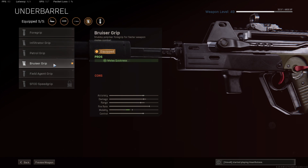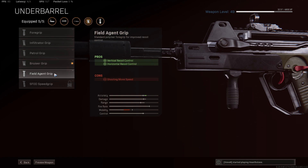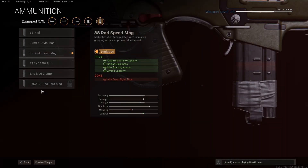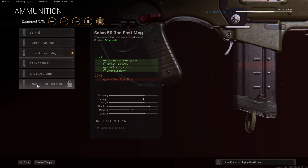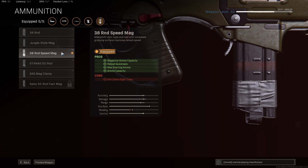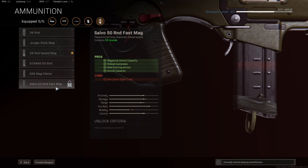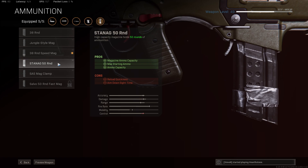Then the underbarrel — the big change here — adding the bruiser grip means we do get that intense amount of recoil control, making this a very, very accurate weapon. The field agent grip we do want to skip over for the time being. I'm sure they will fix this once people start spreading this around saying the bruiser grip, which is only supposed to increase melee speed, does actually increase recoil control as well. So bruiser grip for now for that good amount of recoil control. The ammunition slot depends on what you want to choose — the 50 round fast mag is probably a great option for the most bullets to fire, but the 38 round speed mag is also solid. From some testing going around in the community, there isn't always a real difference between the 50 round mags and the 50 round fast mags with aim down sights speeds, so just keep that in mind. Do a little testing for yourself and find out which magazine works best for you.